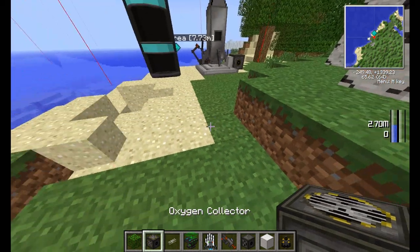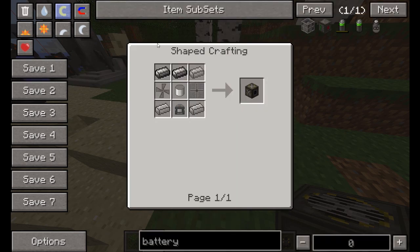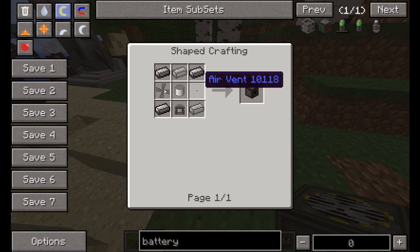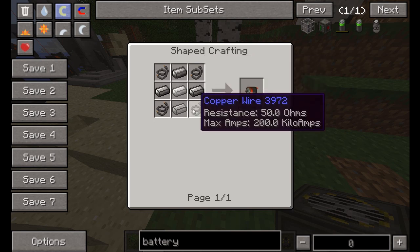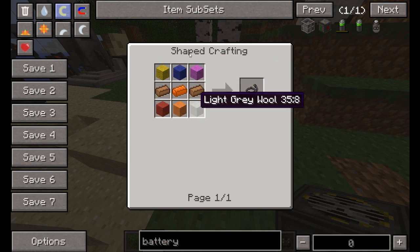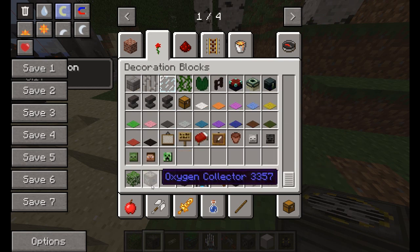So the first thing we want to make is an oxygen collector. The oxygen collector is made with steel ingots, air vents, small steel, tin canisters, an oxygen concentrator, an air vent, and an air fan. The air fan is steel in the corners and a motor. A motor is just steel with one iron in the middle and copper wire in the corners. Copper wire is just copper arranged in a roll — any kind — and makes six.